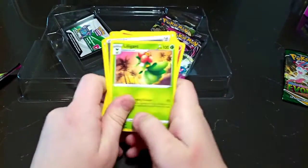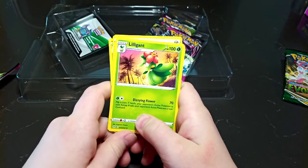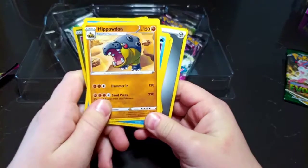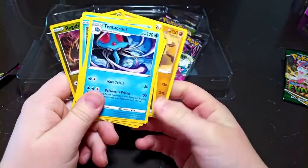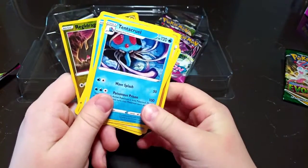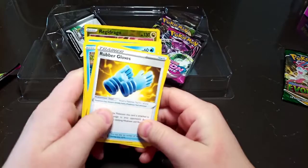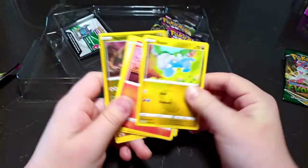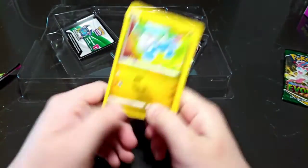I'm not very good at saying Pokemon names. Lilligant, Metal Energy, Hippowdon, Tentacool, an item, Bagon — oh yeah, that's the same one. And so that's that.